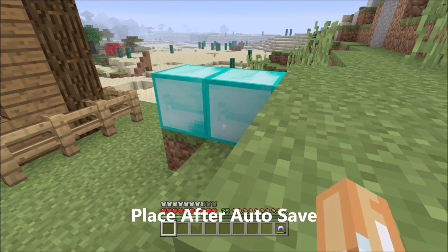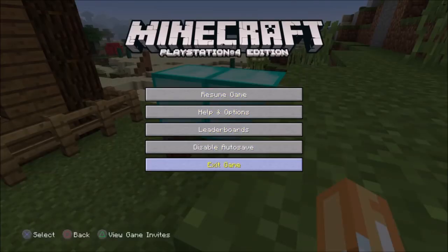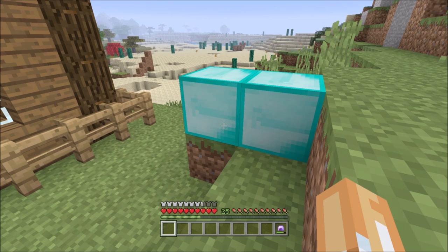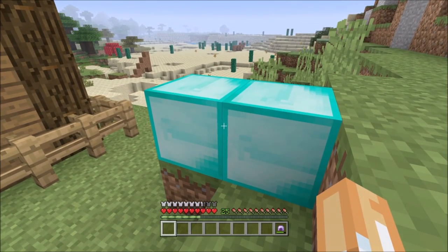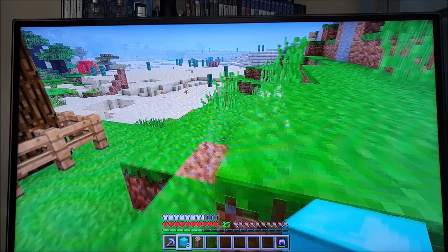What you need to do next is close the application — force closing. You are not pressing the quit button; you do not press the exit button at all. You force close it by closing the application or even turning off your console. I don't know if this works on PC, but it works on PS4 and it's going to work on Xbox because it's the same principle. I'm going to show you how to close the application for those who don't know.